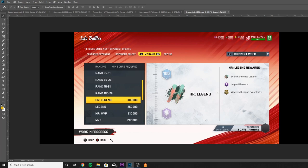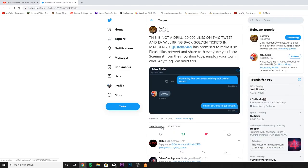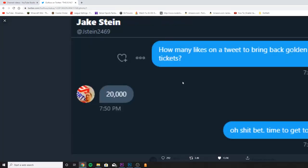You guys know GutFox, fellow content creator — this is not a drill. 20,000 likes on his tweet and he will bring back golden tickets. Jake Stein — I believe he's one of the producers for Madden and he has a lot of pull in the Madden community — GutFox messaged him asking how many likes on a tweet to bring back golden tickets.